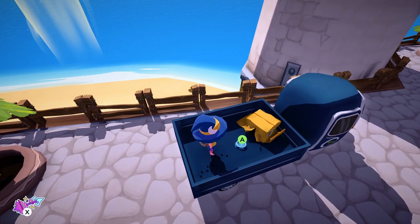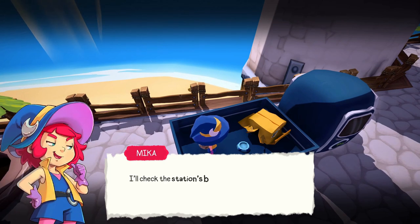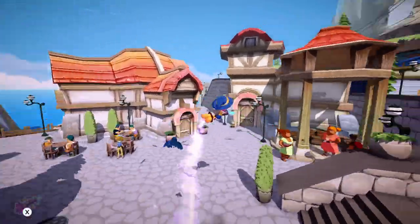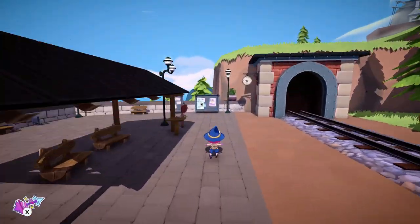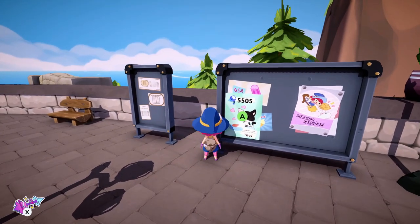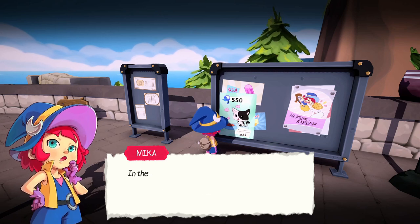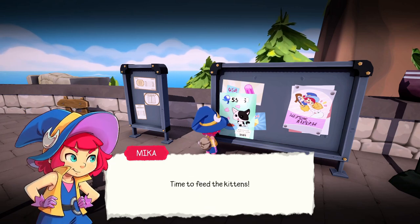'Oh, it looks like a kitten's shelter - there's no food. I'll check the station's board.' There's a churro guy - we'll talk to him in a minute. There's a number right there - 5505 code! Put it in the mailbox. 'Citizens of Gorilla Town, five kittens have taken refuge in the town, they are hungry. In the post office mailbox you can get some cat food - just need to enter this code 5505. Time to feed the kittens!'